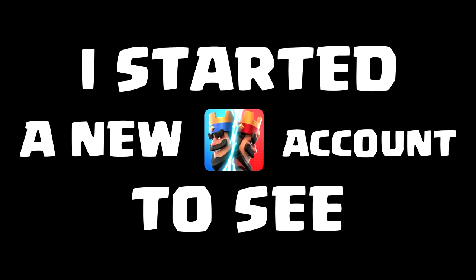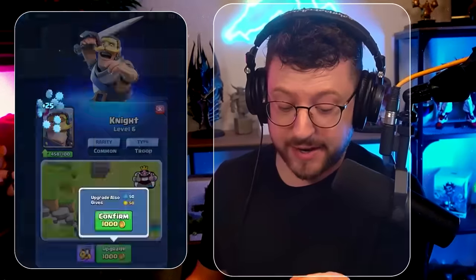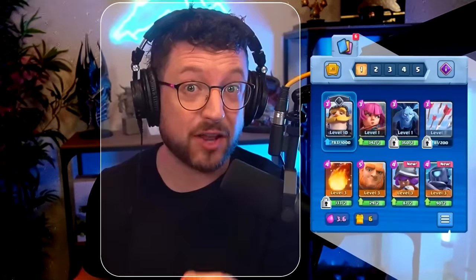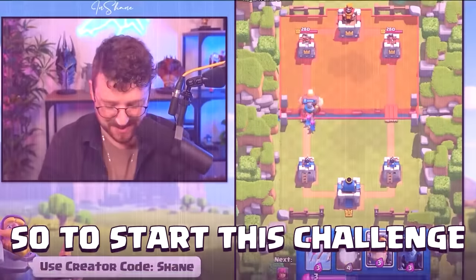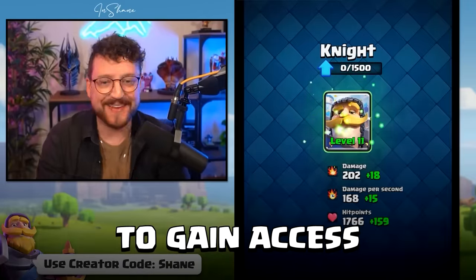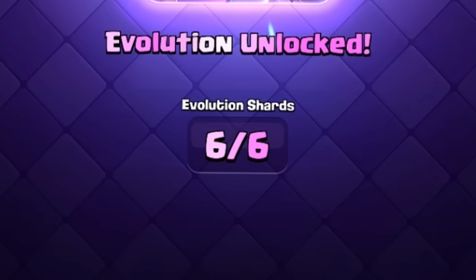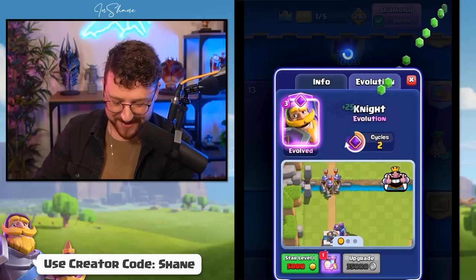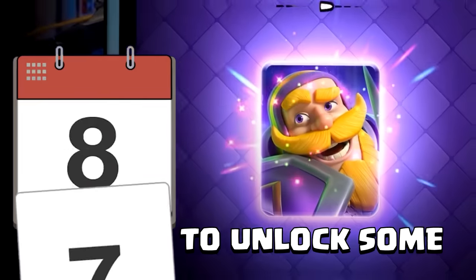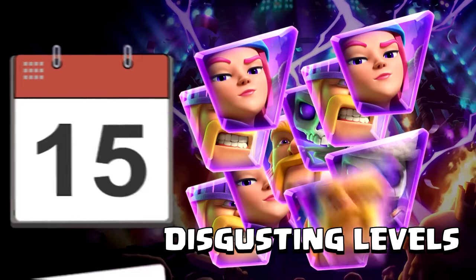I started a new Clash Royale account to see how high I could push using only card evolutions. On this account, I can only upgrade an evolved card — everything else is permanently locked to its starting level. To start this challenge, I beat the tutorial, bought some gems, and unlocked the past Royale to gain access to our first evolution: 6 out of 6 evolution shards, the knight evolution. We then waited a few seasons to unlock more past Royales and evolutions, and upgraded them all to some disgusting levels.